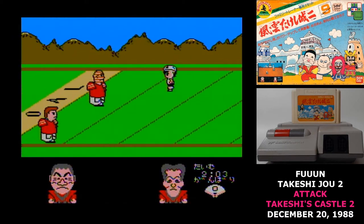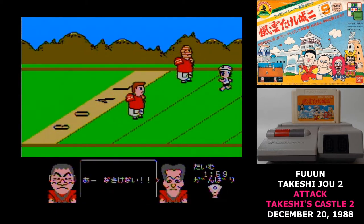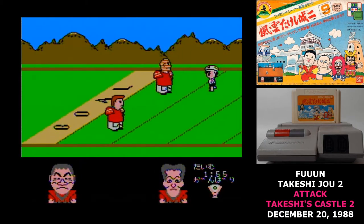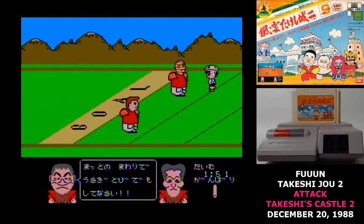In the football minigame, you first have to select which defenders are going where on the field, and then try to run past them. The collision detection on this one is not good, and it winds up just being frustrating.